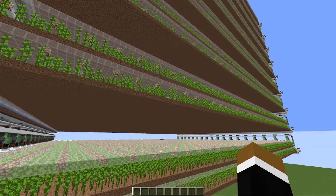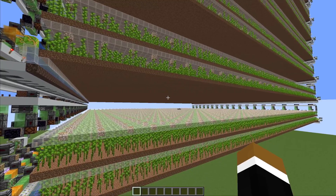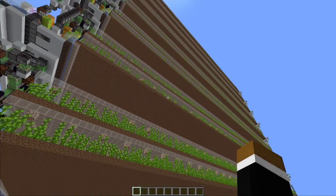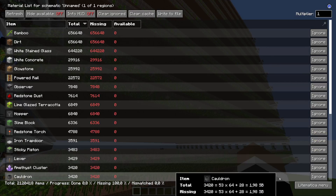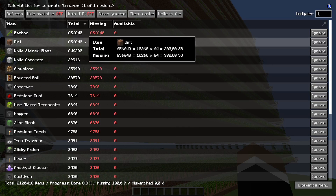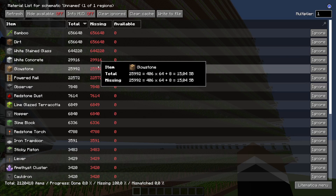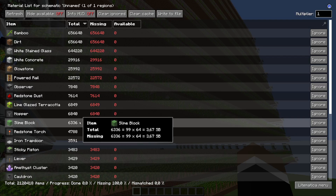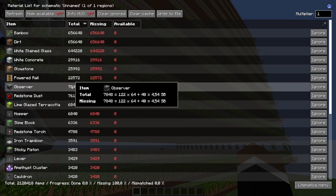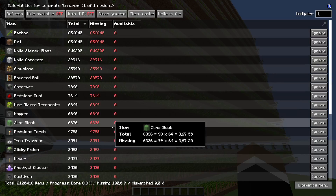These bamboo farms are incredibly OP for gathering wood now, and unless Mojang nerfs them I think most people will switch over to farming bamboo instead of chopping trees. If you want to build such a huge farm, here's the materials list — it's not as bad as the cactus farm. It's only about 2.1 million blocks total, mostly dirt, bamboo, stained glass, and glowstone. The redstone part requires roughly 6,000 slime blocks, 6,000 hoppers, and 7,000 observers — not a lot for such a massive farm.